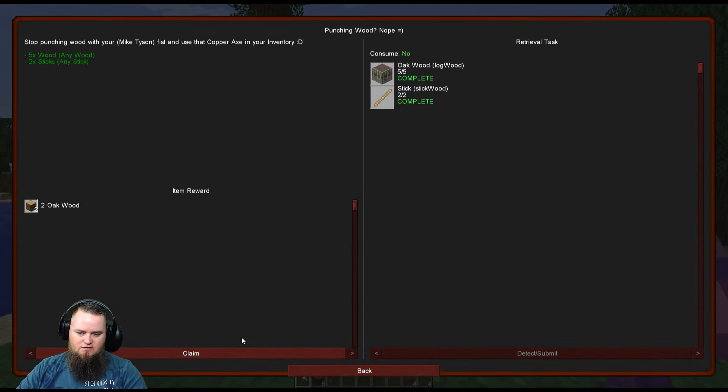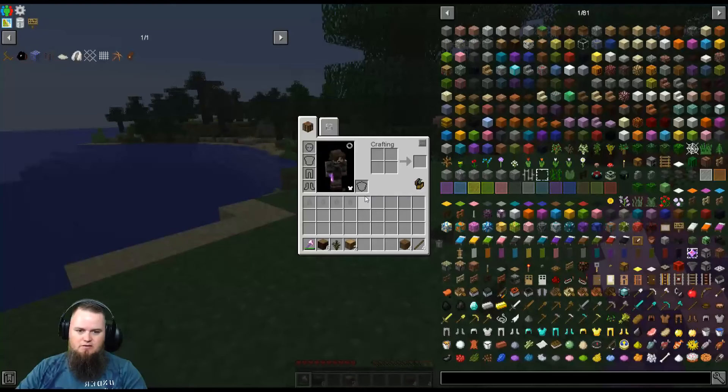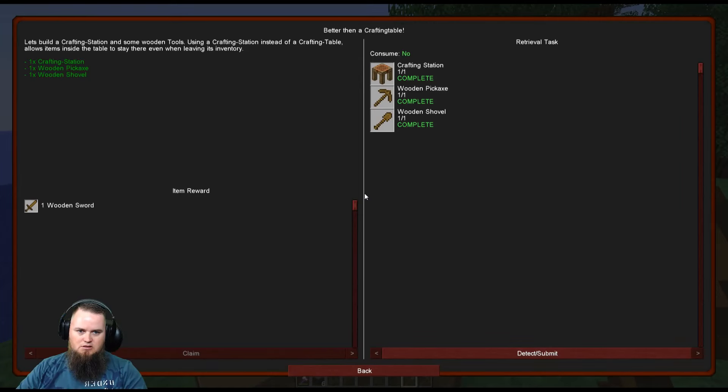That gives us our first quest reward — two additional oak wood. Next quest: make a crafting table, make some tools. I'm going to convert the crafting table directly into a crafting station. Let's make a wooden pickaxe and a wooden shovel. That completes the quest and rewards us a wooden sword.